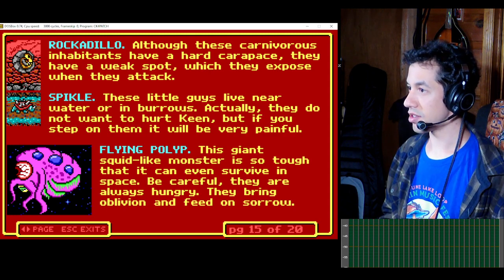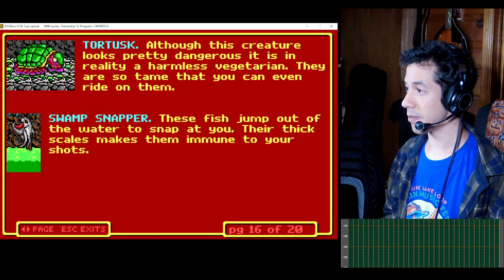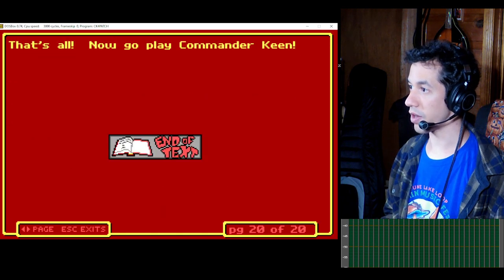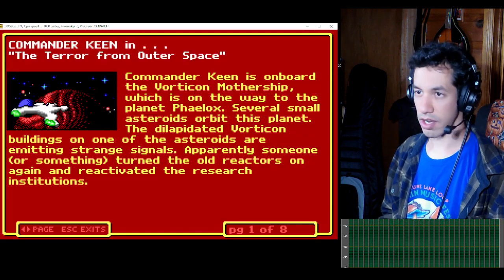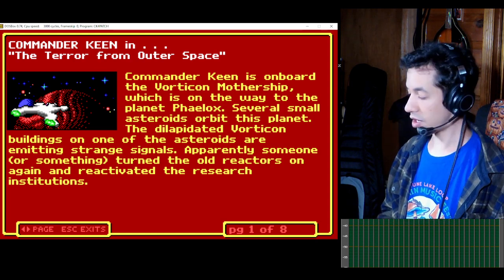Sprinkle, flying polyp, tortoise, swamp snapper, vorticon grunt. These are the consoles that you're trying to shut down — six of them hidden. I think I'm familiar with all this. I played through this game once before; I don't know if I ever beat it. But let's get on with the story, shall we?